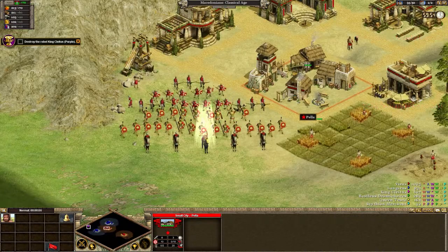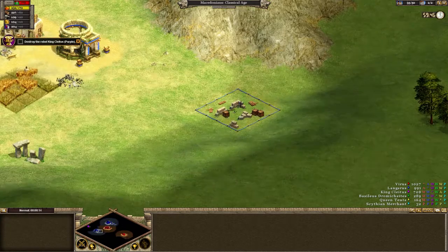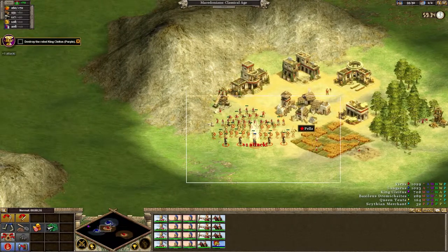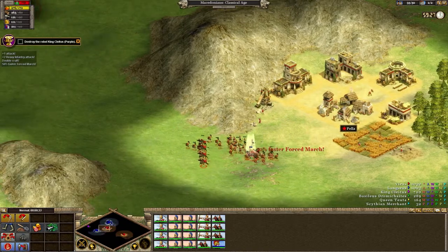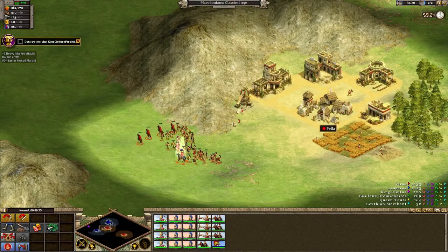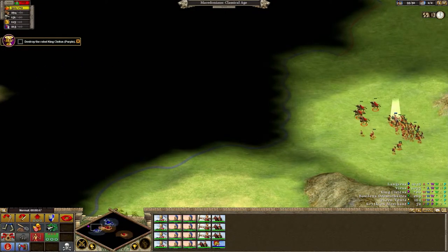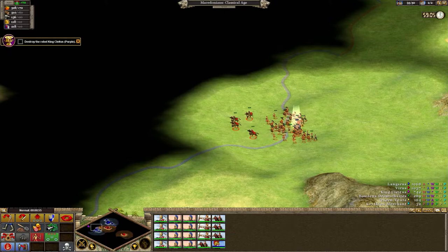The map looks pretty dope — everything's all updated and looks pretty nice. We have to destroy King Cletus, the purple faction. I'm trying to find how to change the speed in this; the advanced options don't seem to have been updated. I've played this game before its extended edition. Let's go kill the purple guy. Now where's the time button? There used to be one right here. Let's move in formation.